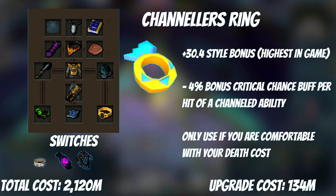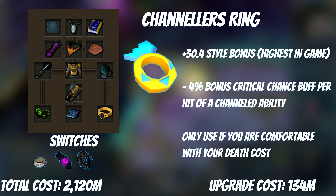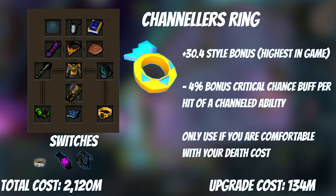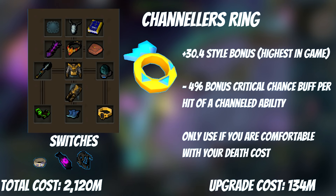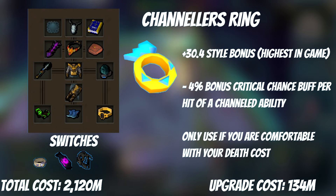The next item is a quasi-optional one: the Channeler's Ring. It's very powerful as it makes your channeled mage abilities better. For each hit of a channeled ability, you gain 4% crit chance on the next hit. So the first hit has 4% crit chance, the second has 8%, third 12%, and so on. This is very powerful, especially when combined with other crit-boosting modifiers and the Staff of Armadale special attack. It also has the best mage style bonus of any ring in the game at plus 30.4. The big downside is you can't wear Ring of Death with it, so you'll likely deal with high death costs. If you're comfortable paying those costs, it's a valid purchase, but if you're just going to camp Ring of Death anyway, there's no point spending 100 mil plus. Note: if there's a death rework, consider buying this ring earlier instead of Ring of Death.